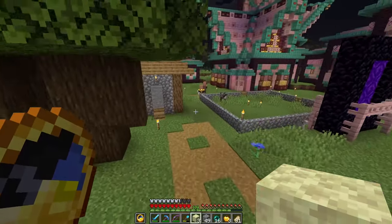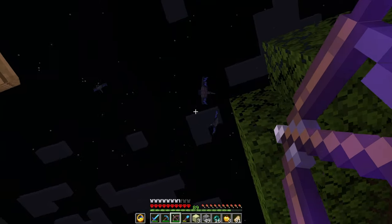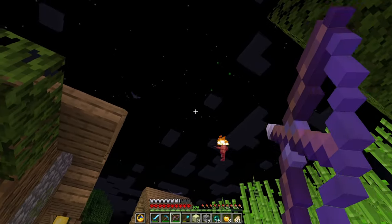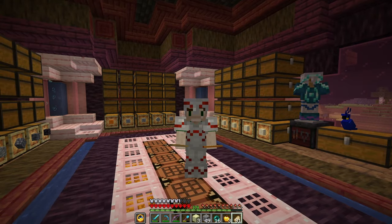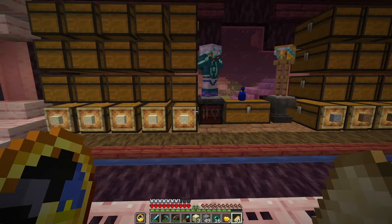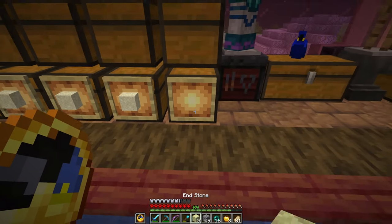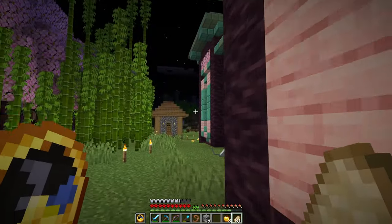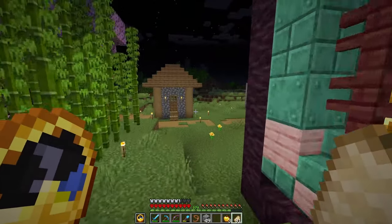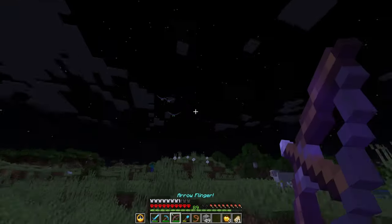I've been welcomed back home by phantoms - my insomnia is a plague. Well, I've got news for you, phantoms: you've got nothing on the ender dragon. So we're back home, and I've just realized I didn't designate a chest for end stuff when I built this storage room. I guess I'm just going to have to steal one of these sand chests. Carol is still at the portal - I can't have that. Let's go get that girl back in Cherryville. This must be a shock, Carol - I've come from a different direction. We beat the ender dragon!